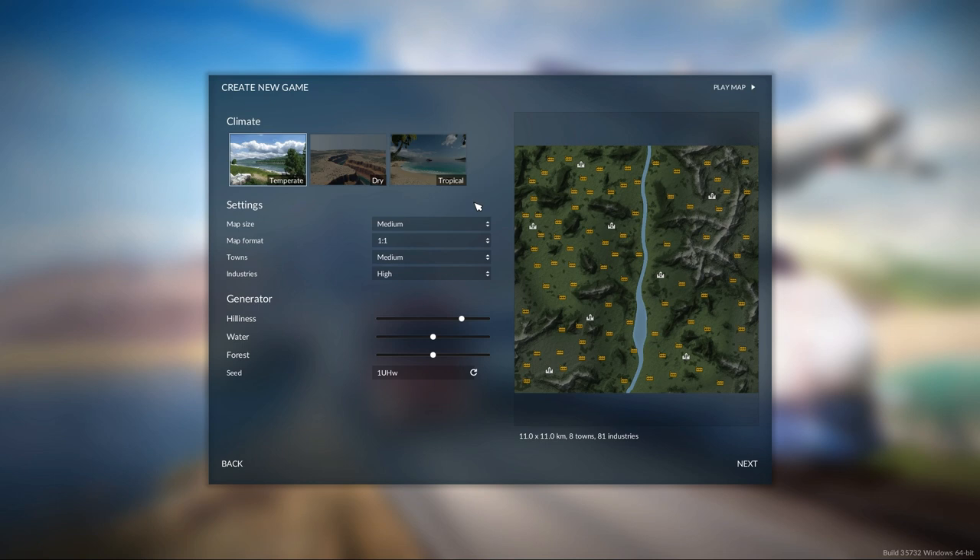What if the industry has two needs and I'm only delivering one, so it has no production? Will it store up and allow me to keep delivering, or will there come a point where it has too much and just stop accepting any of the goods I've been delivering? And finally, I wanted to test the trains to see if the game simulates the weight of full wagons — if going uphill, it will slow down a lot more if it has a full wagon rather than if the wagons are empty.